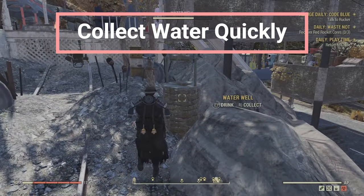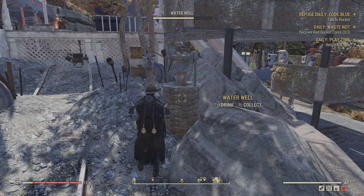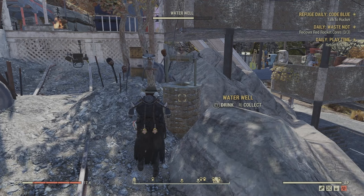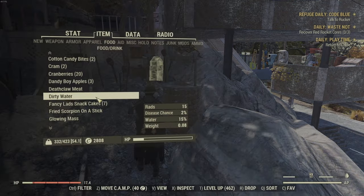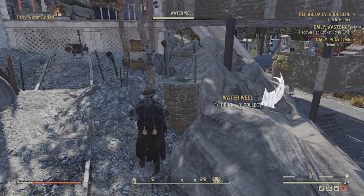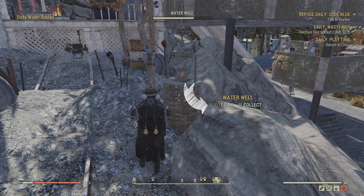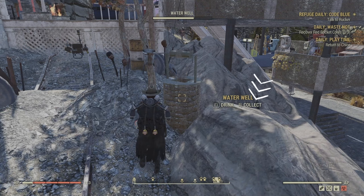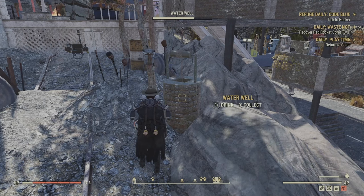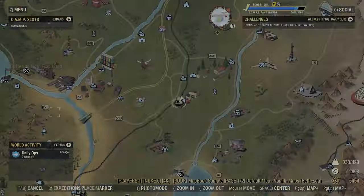This tip has saved me a lot of time if your camp isn't near a water source. With a water well, sink, or similar, you'll see two options: one with a timer to drink and one to collect. If you click collect it goes through the full cycle and you only get one water. But if you use the drink animation and then spam the button during the couple of seconds afterwards, you can collect a lot more — I get about 72 from my water well — saving a ton of time.